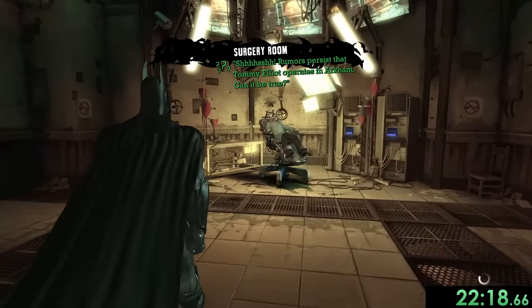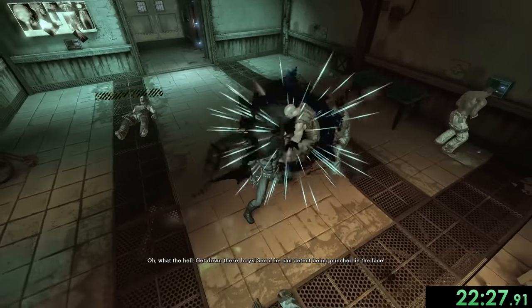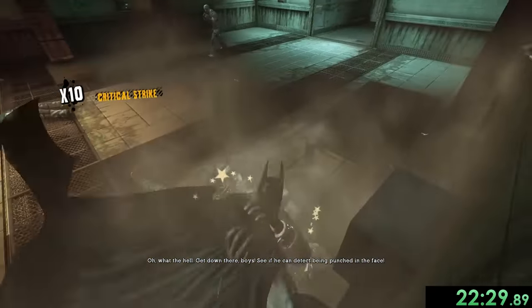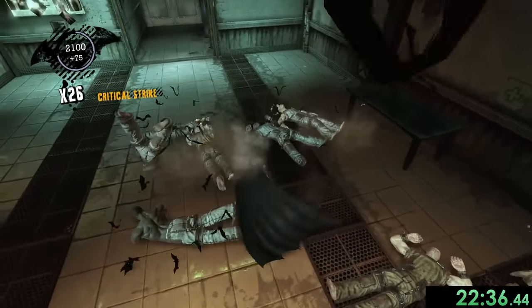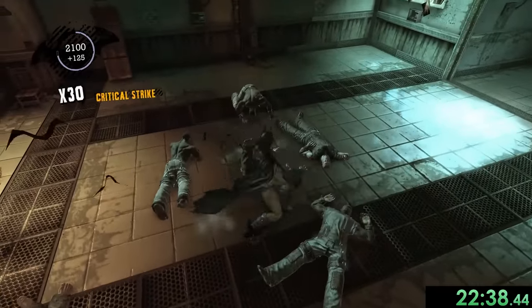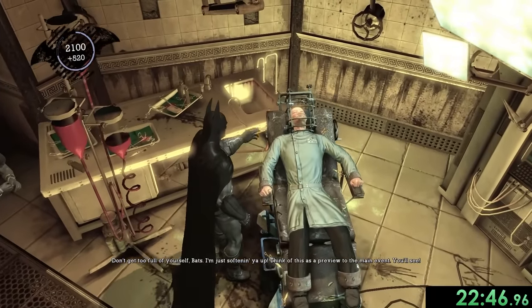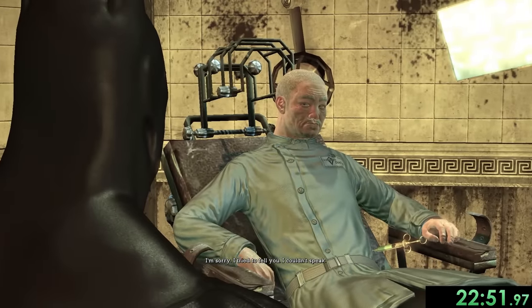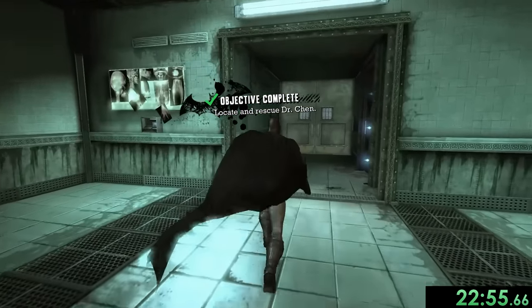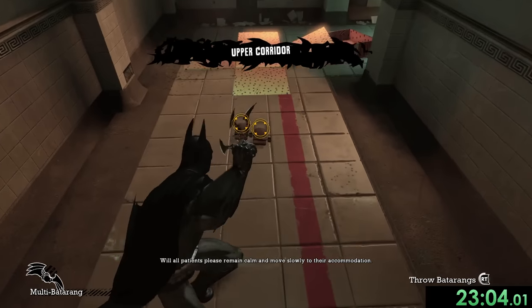Now we're heading into surgery to save a doctor who's just sitting there. Some enemies show up and we have to fight them — I want a good combo with critical strikes here. I time my hits well and that was actually an amazing fight, I'm really proud of that one. Joker says it wasn't that impressive but in my opinion it was. We save the doctor — that's two doctors saved, only one more to go.